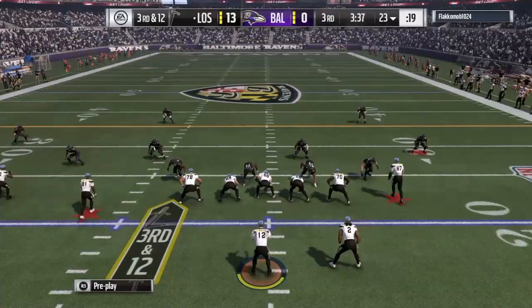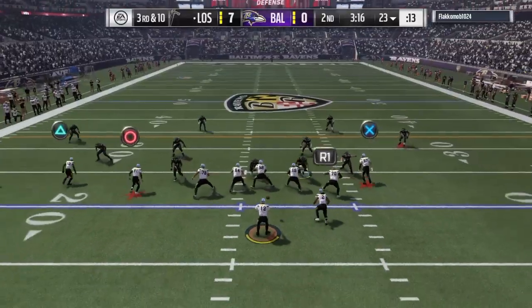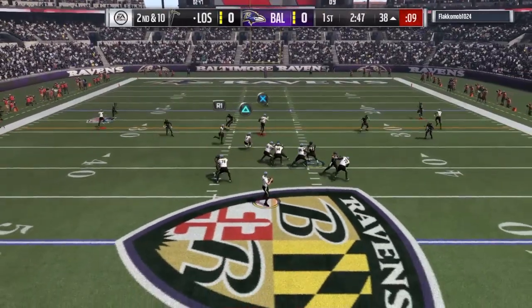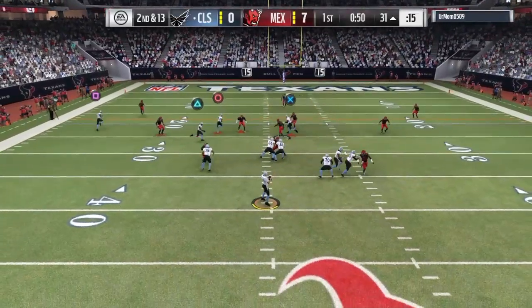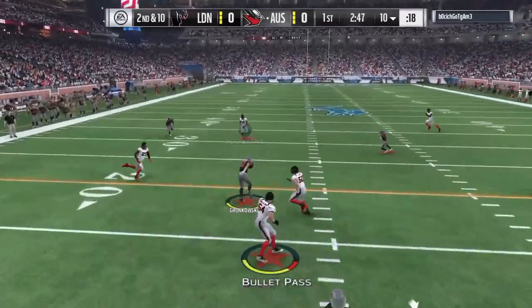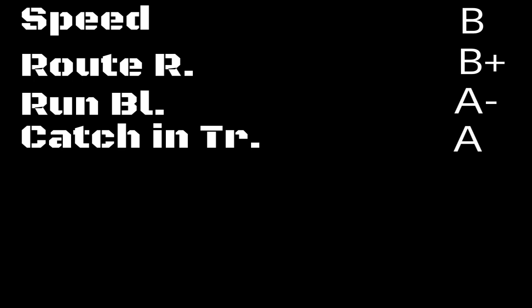Where I found the most success with him — and how most people use Gronkowski — is sending him across the middle and relying on his speed and catching in traffic together. This is also how I used Dallas Clark: put him on a slant, send him across the middle. Even if I see someone usering across the middle, if you can fit it in there perfectly, it's still very reliable. Throwing the ball high across the middle is also a great option. Using him as a slot tight end is, I think, the best way overall — he can take a hit and hold on to the ball, something a lot of tight ends can't do.